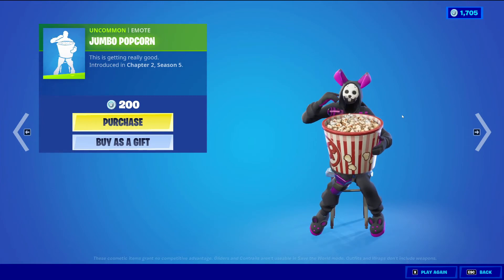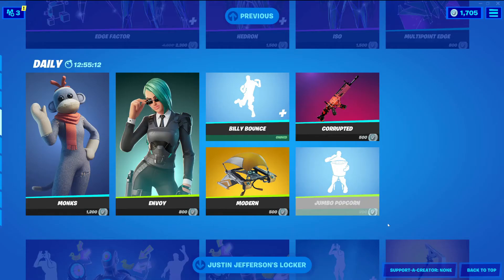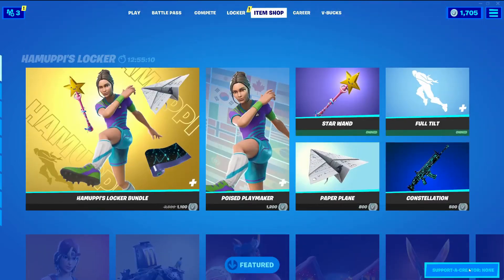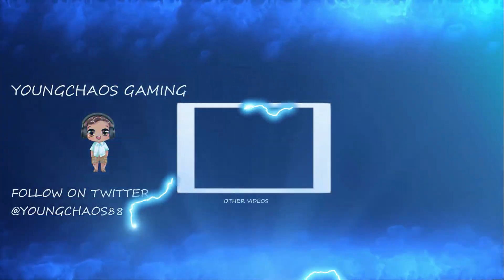Jumbo Popcorn is an uncommon emote for 200 v-bucks — it's a mix of the Popcorn emote and Have a Seat, with a little seat right there. And yeah, that's gonna be it for today. I hope you guys enjoyed this video — make sure to subscribe if you're new, give us a like and hit that bell. Bye!